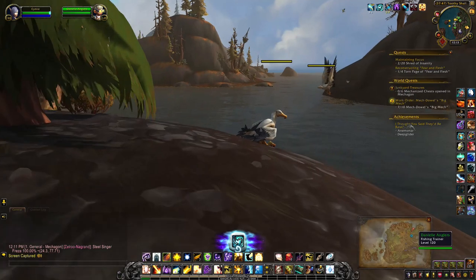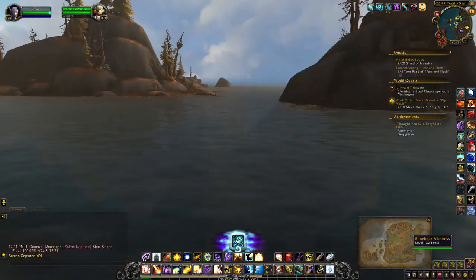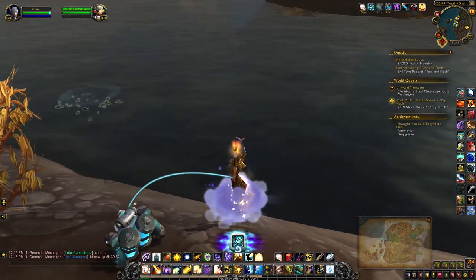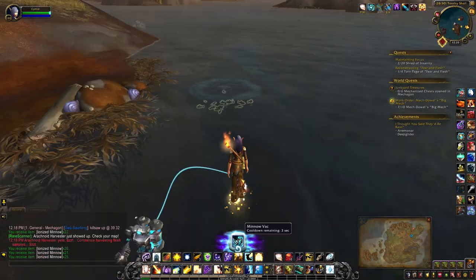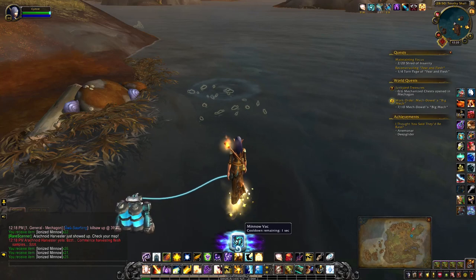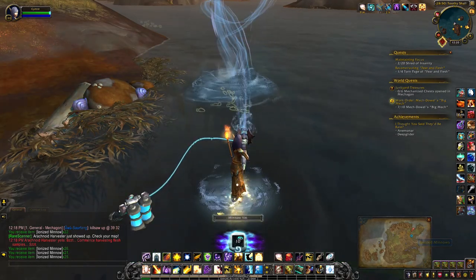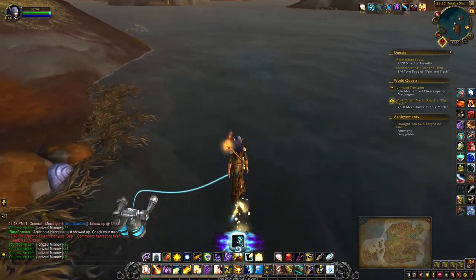Once you equip it, you can see the little icon in the middle of my screen. You'll be able to come over here and go on your merry way. This is definitely the best way to collect these, but I don't think you can even see these pools without this little thingamajig attached.